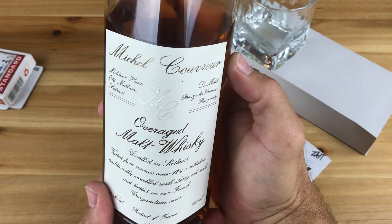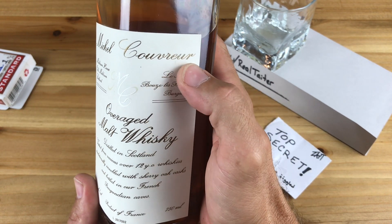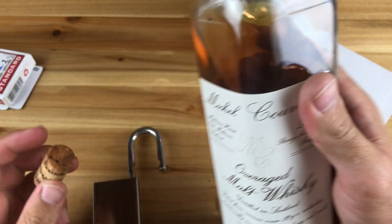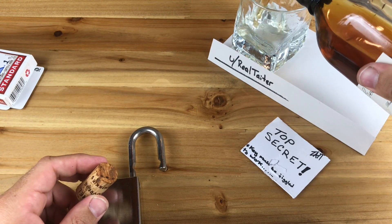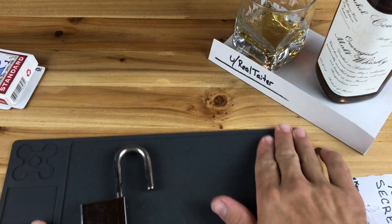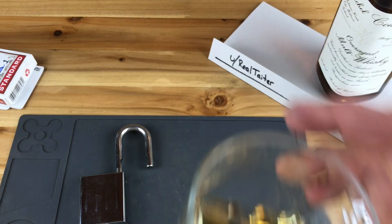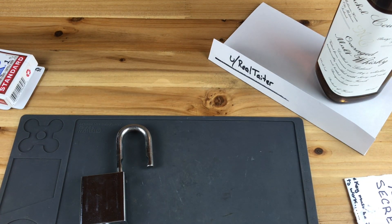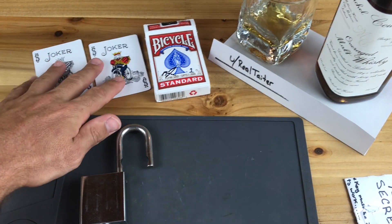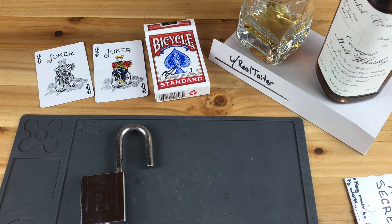If you guys are wondering what I'm enjoying tonight, it's a Michael Cuvier — I don't know how to say that, but it is beautiful. It's a European whiskey, very reasonable in price, and it's an absolutely lovely drink. I think it's got nice peat. Real Tater, what a man — what a frigging fun time there. I think that was somewhere right around a 14 or 15 minute pick. Extremely fun.